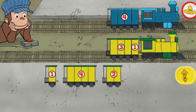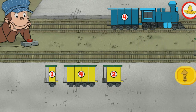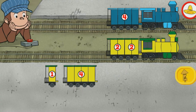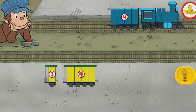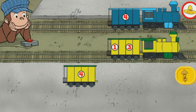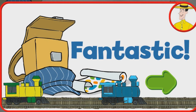Three. Both trains have four total sections. Superb! Two. Both trains have four total sections. All right! One. Both trains have four total sections. Perfect! Fantastic! You're so helpful at the train station!